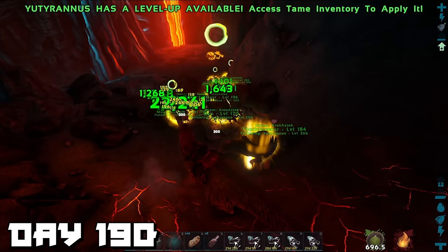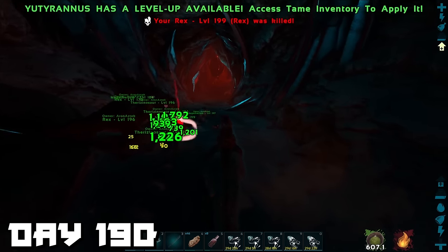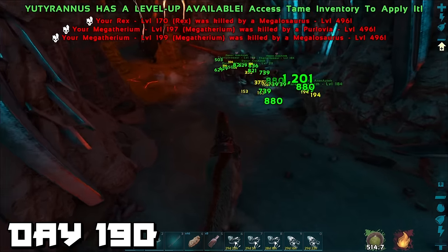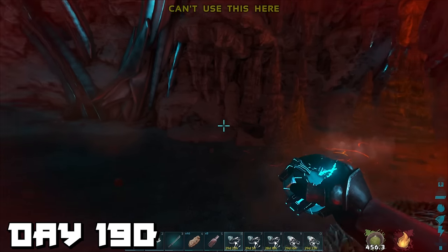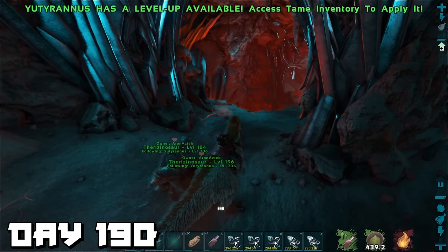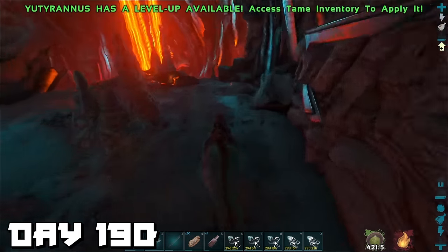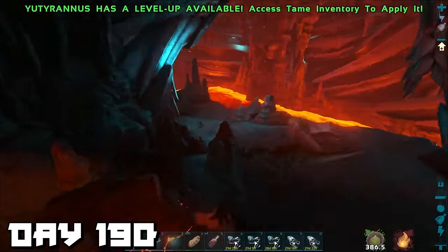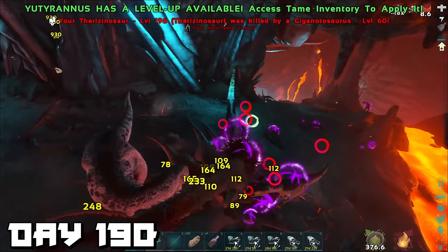We were progressing through the cave nicely but our numbers were dwindling — seeing death notices at the top of the screen was unsettling. Around this point I realized we had bitten off more than we could chew — level 496 dinosaurs. We were pretty much out of options, my health was draining too, and there was only me, the yutyrannus, and two therizinos left. We yolo'd through the rest of the cave trying to race past every dinosaur, even escaped a giga — until it all fell apart.